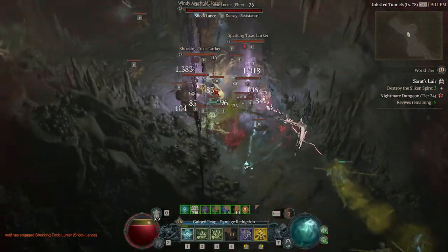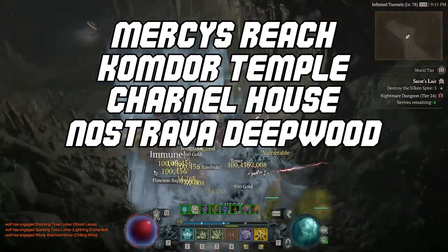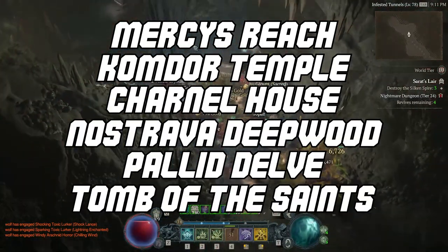Other honorable mentions for great nightmare dungeons are Mercy's Reach, Comdor Temple, Charnell House, Nostrava Deepwood, Palad Delve, and Tomb of the Saints.